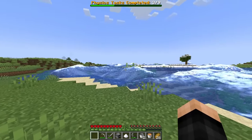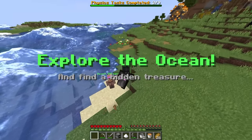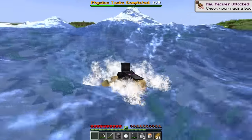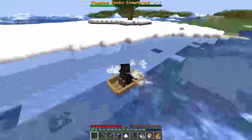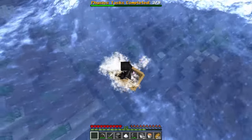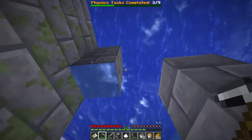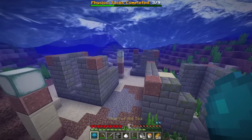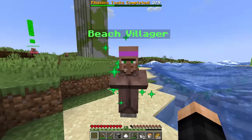Challenge four: the ocean now has waves! The beach villager says 'explore the ocean and find hidden treasure.' I put down a boat and ride the waves — this is sick, it's taking me up high! I find an abandoned ship underwater, dive down, and find a treasure chest with a map. Back to the beach villager — challenge complete. That's four out of nine.